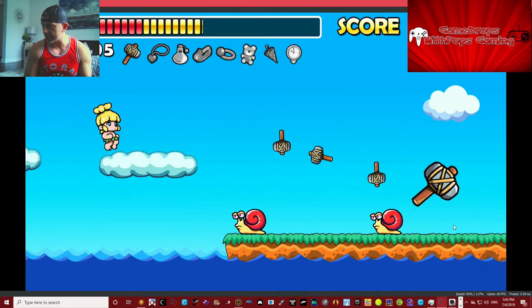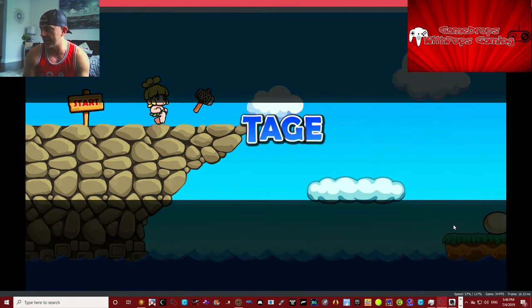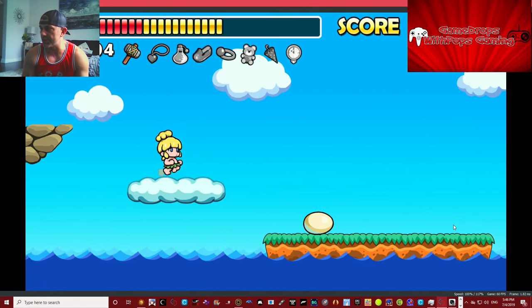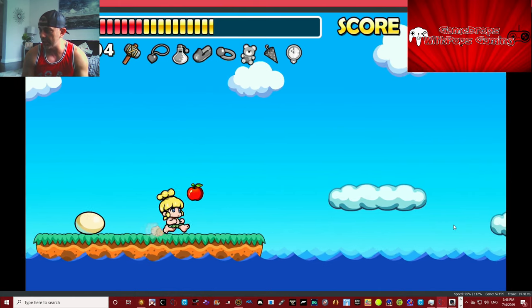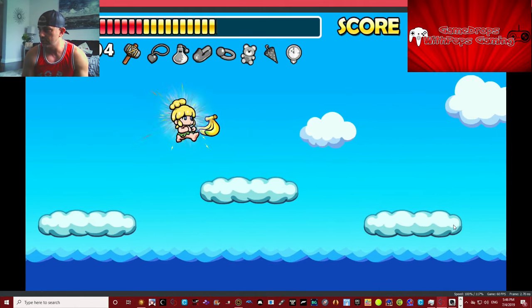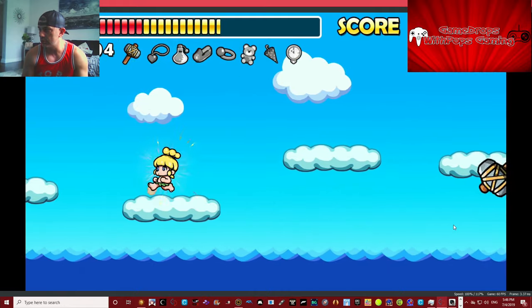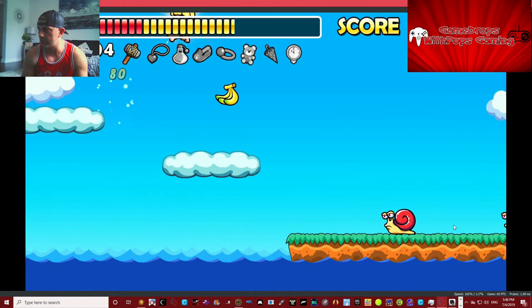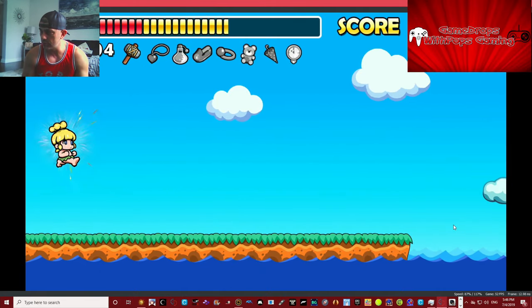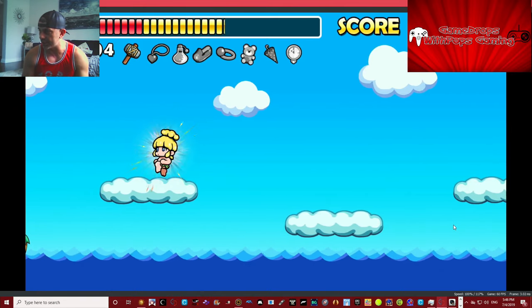I need to shank this guy. Oh my goodness, I slipped. Here we go again. So you gotta make sure you press the jump button before you hit the end of that platform, because there's no turning back — as I just found out. And you can't return to the previous part of the board, so if there was something you wanted to collect, you can't.